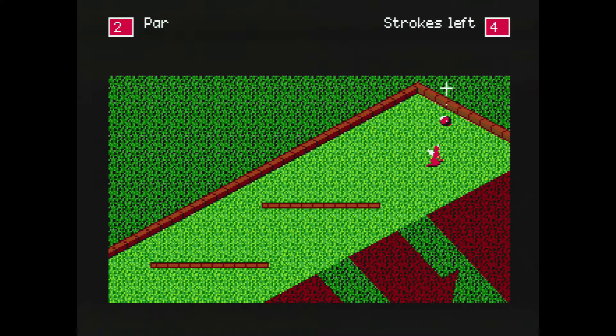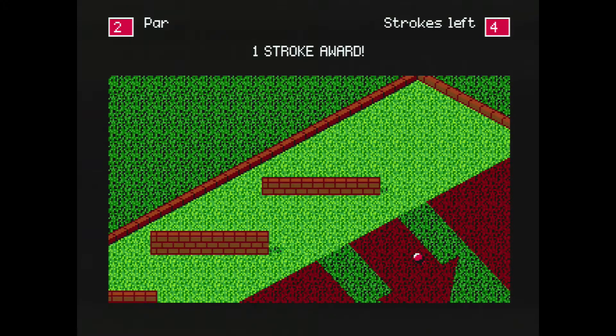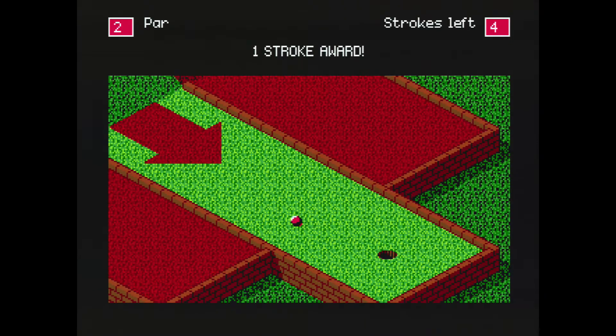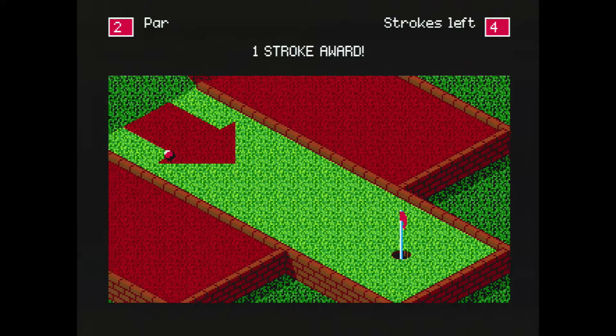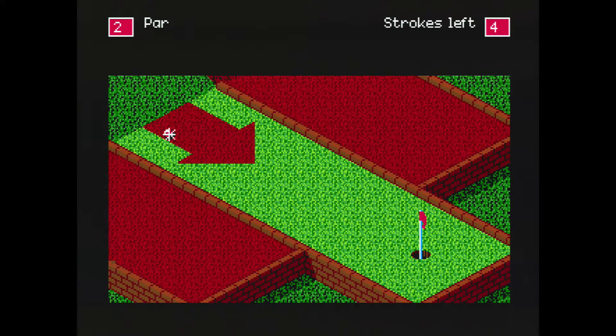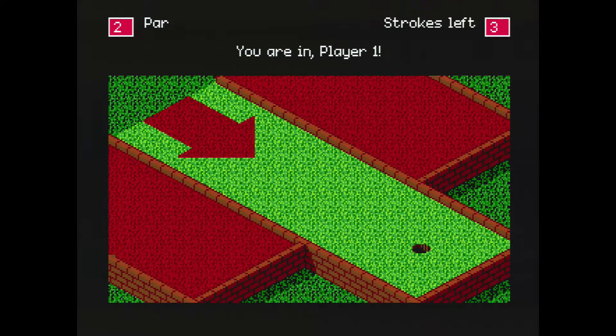Just as the original computer version did, the Genesis version supports up to four players, with each player being able to choose a color for their ball, which is nice in case you forget whose turn it is. It appears the game also has support for multiple controllers, allowing you to associate a controller with your player when choosing your ball color. Having multiple players is a must for this type of game, and really opens it up to being a fun party game with plenty of trash-talking opportunities when players mess up or hit great shots.